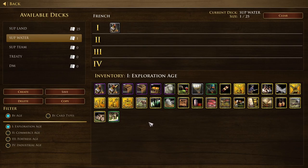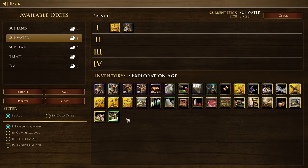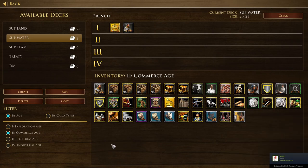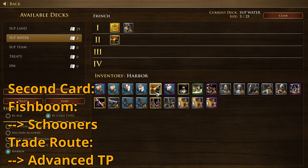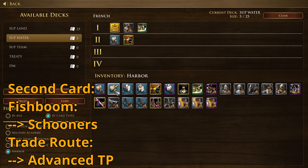For your second Age 1 card: if you want to go for a fish boom, you usually send Schooners; if you want to use the trade route, you send Advanced Trade Post. But for most strategies you'll just send three villagers and advance to Age 2 as quickly as possible, then send an Age 2 card.